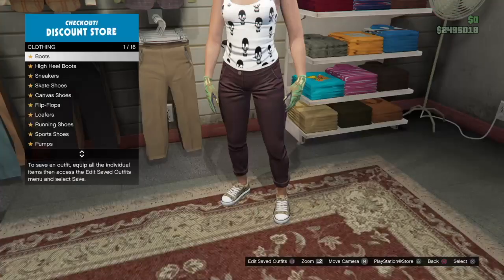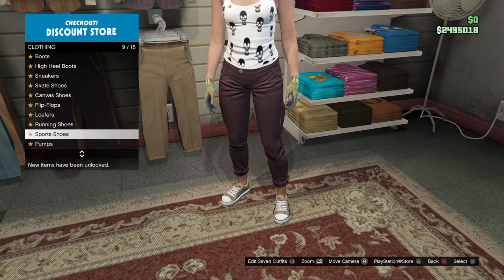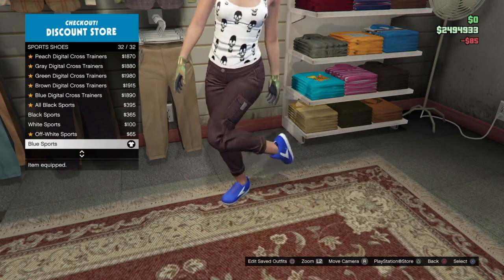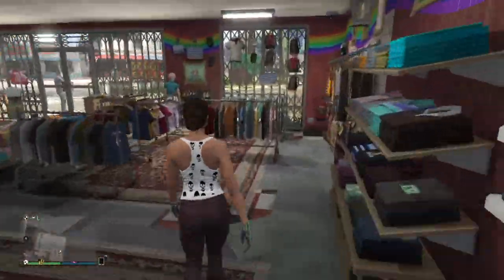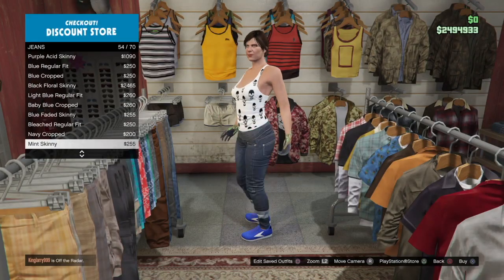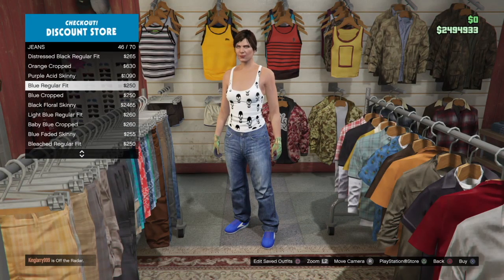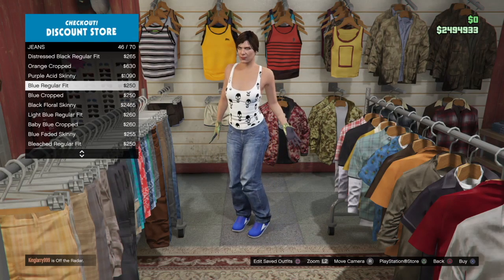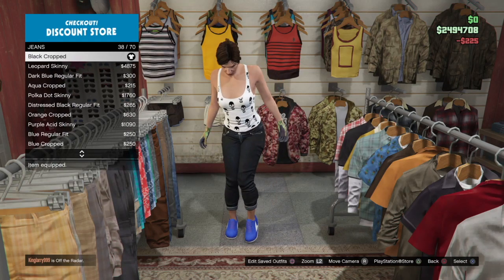The second thing we're about to put on is the blue sport shoes. And then the third thing we're about to put on is the black crop jeans, which is going to be in slot 38.